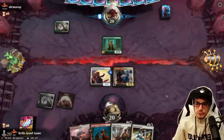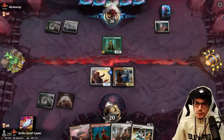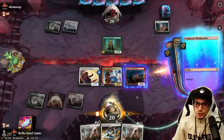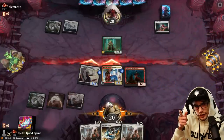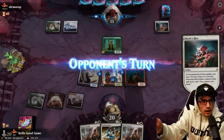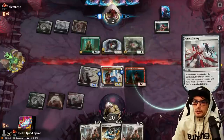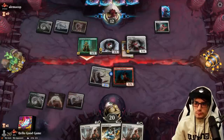We've got the Hoplite out. I think we go Thrill-Seeker for good value because we need to get ahead somehow. We need a blocker here — hopefully it doesn't get wrecked. They want to hit for one — go ahead, take your Toxic damage.